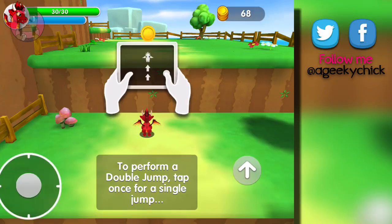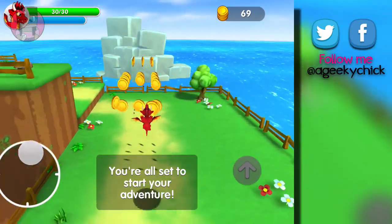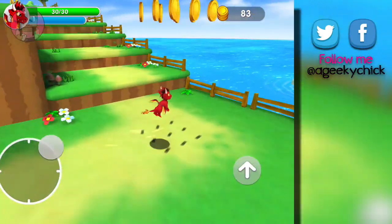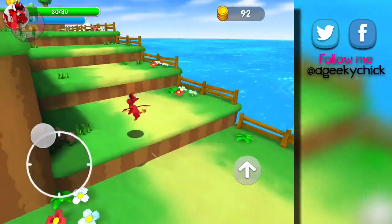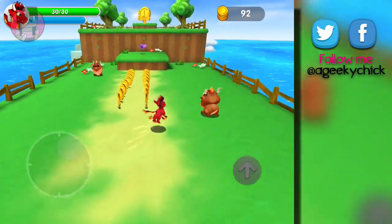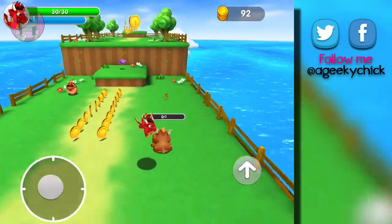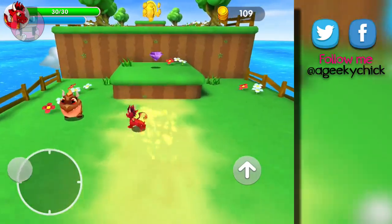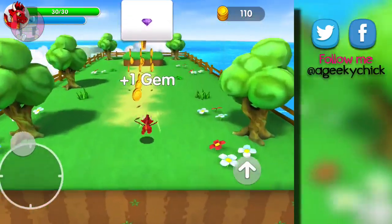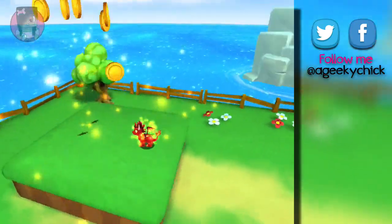Perform a double jump — tap once for a single jump and then tap again. Oh wait, I missed one. Hopefully there's no clock — but this is a tutorial part anyway, so even if there is a timer they probably won't time this one. I'm trying to jump on him. Okay, I did it. Ooh, a gem! We got our first gem, and a big coin to finish the level.